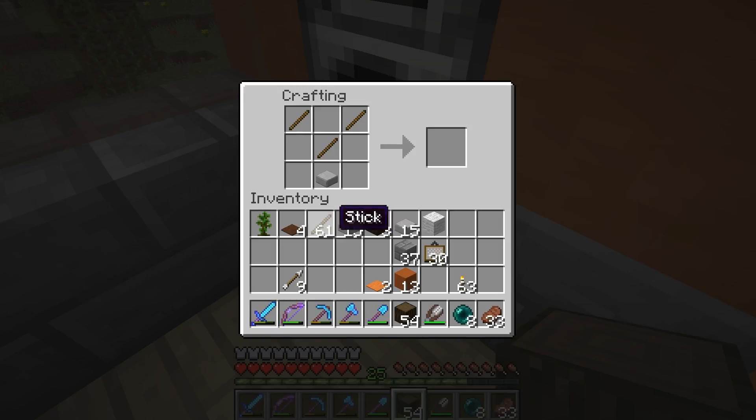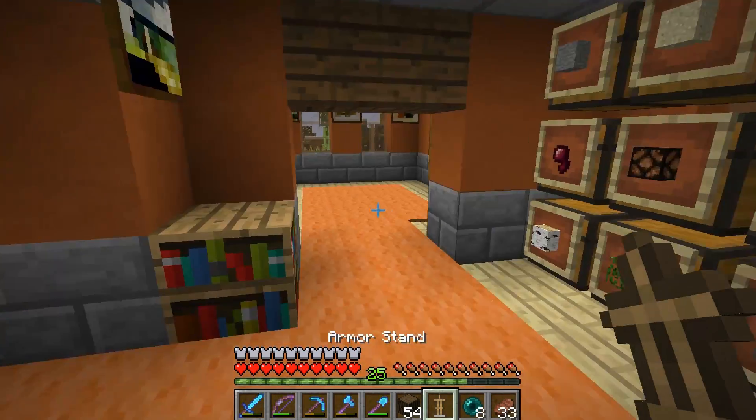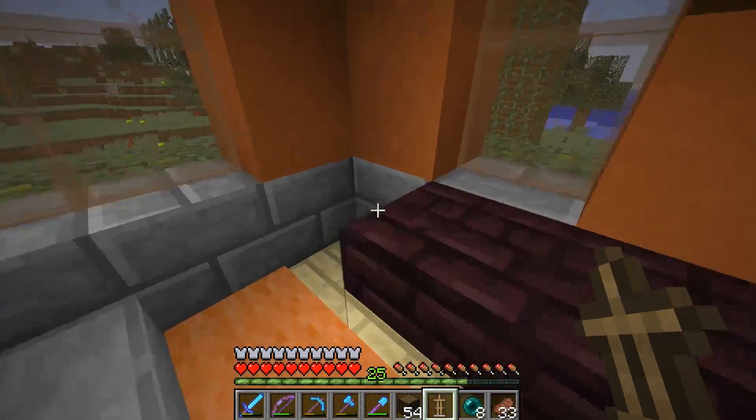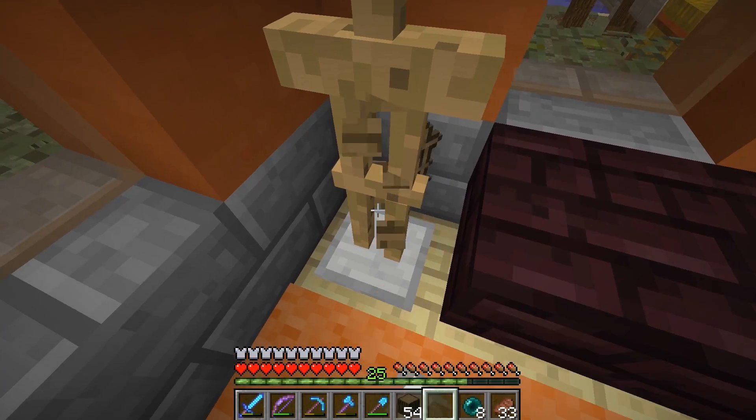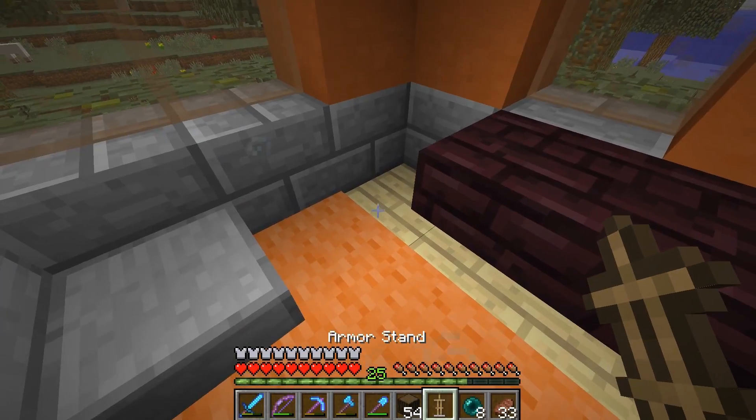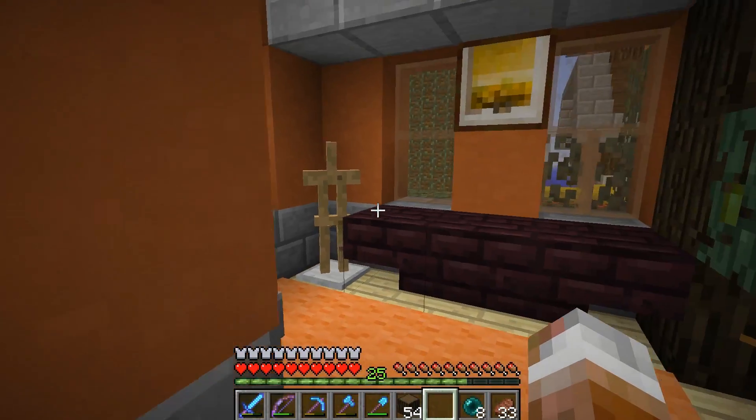Oh, it's got one on the top. Okay. That really doesn't make sense to me. This makes more sense — because that's like a little man, that's just an extra stick. So we could put this here. No, I want it kind of slanted though. Give me that back. There we go.